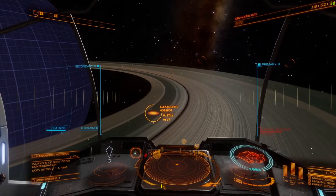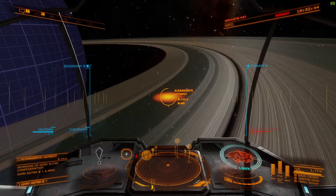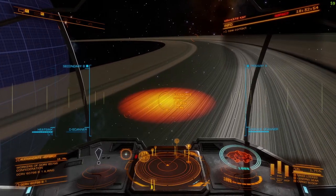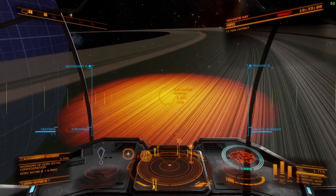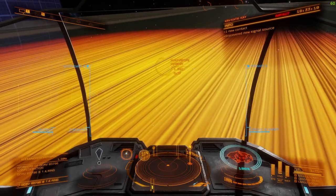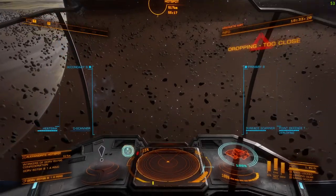In order to get into the hotspot, you basically just line up on it — you will not get a disengaged message. To enter the ring, you crash into it. There are many types of hotspot which should all give you some decent minerals. The yellow indicates where it's most common. I'll leave the hotspot icon targeted because that's the direction we're going.